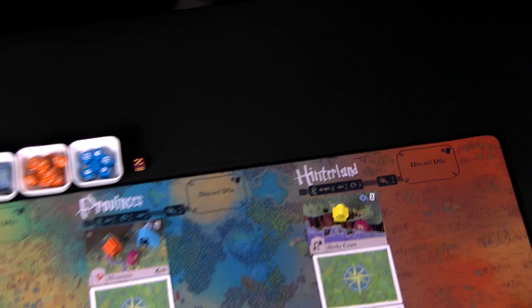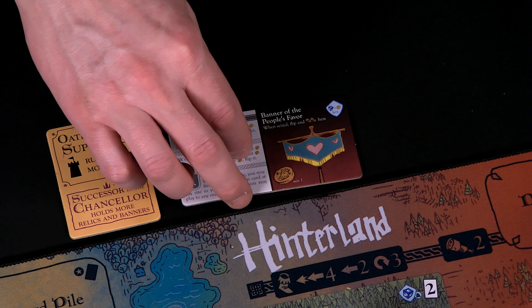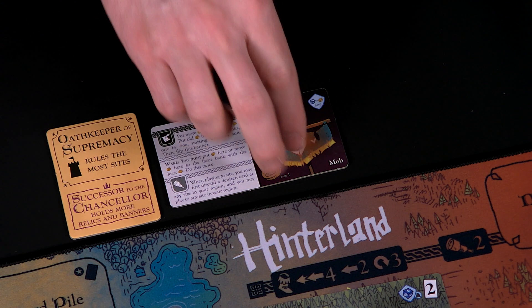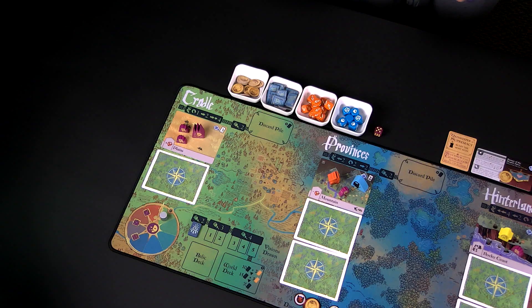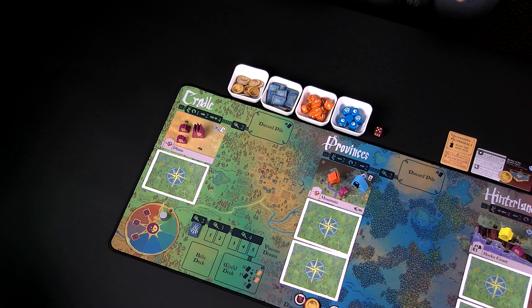The first piece is the Oath Keeper of Supremacy goal reference. Next to that I'm going to place the Banner of the People's Favor — this one has two sides. You're going to place the intact banner side up, not the broken banner side, and then put a favor token on top of this card. Next to this I'll place the Banner of the Darkest Secret, and that one gets a secret token.